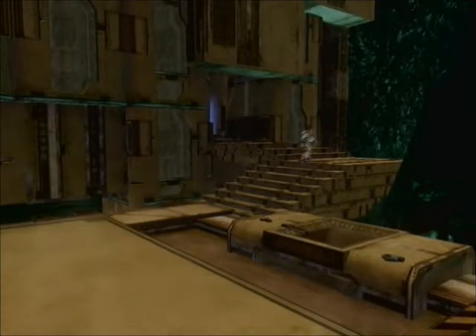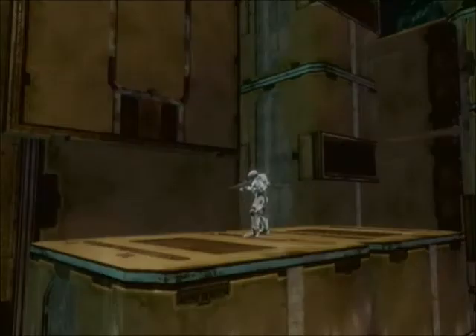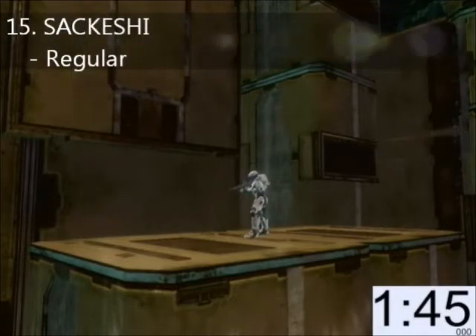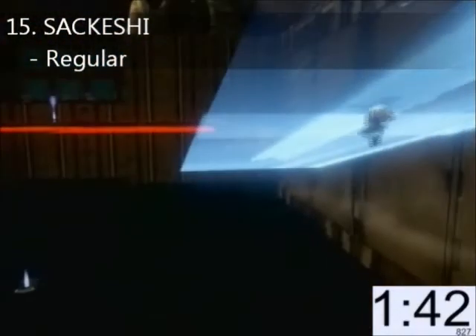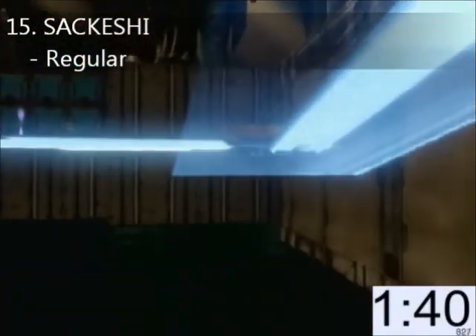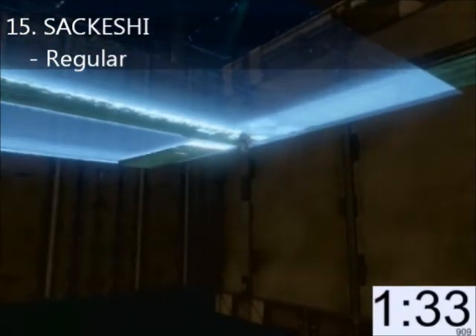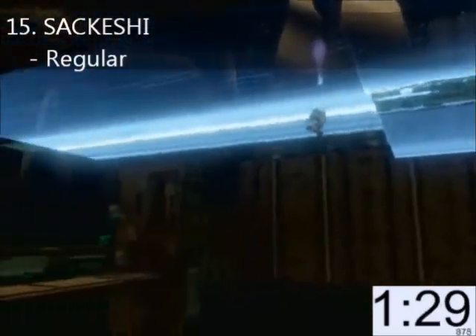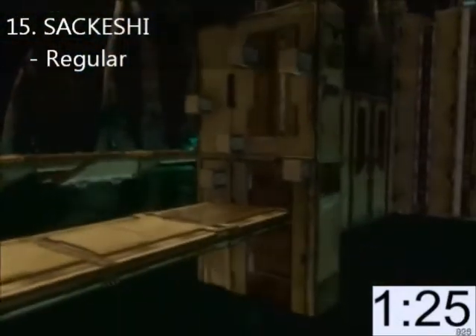The tension is already high as our first challenger makes his way to the start line. He was the first person to beat Stage 1 in this tournament. It's Sekeshi. He has 105 seconds to complete all 6 obstacles — he's off. First obstacle: the Chain Reaction. You've got to slide down and launch yourself to the other side. Once you've made the jump, you've got to swing back, hit one of the bumps that will slow you down, and then you can head across. This obstacle is quite complicated, takes about 20 seconds to do, and he's done it in about that time.